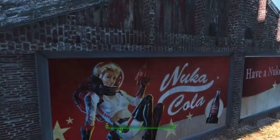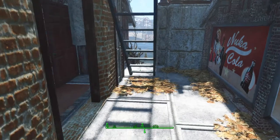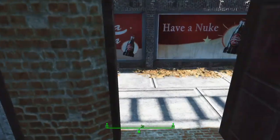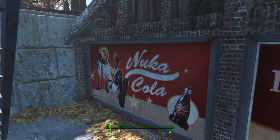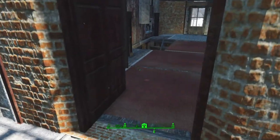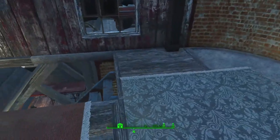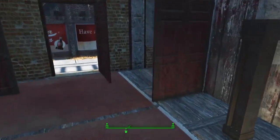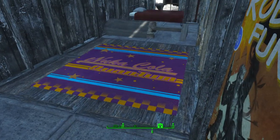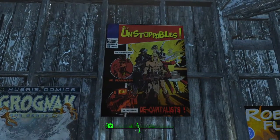I think CVA also provides things like these posters, though I may have got them from another mod. Because there's Nuka-Cola mods - I think Eleonora has a mod which has a lot of Nuka-Cola furnishings added to it. I think these come from her mod as well. I'm not quite sure which one provides these posters.